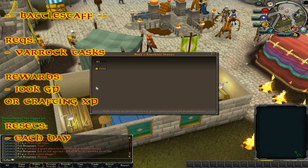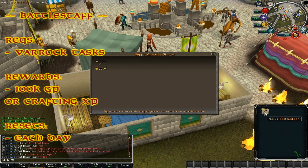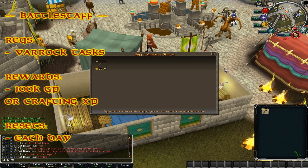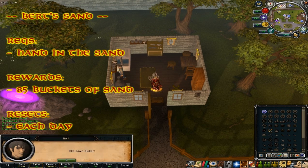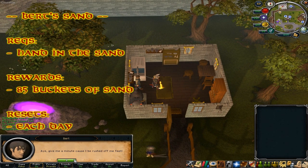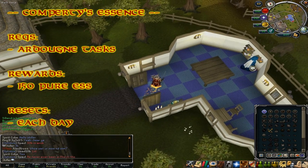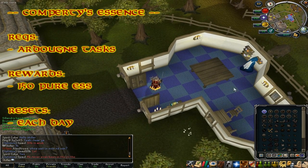Battle staffs can be collected from Naff after the Varrock Achievement Diary is completed. After the elite diary, you'll get more access to battle staffs in his store. The rewards are approximately 100k GP or some Crafting XP from the battle staffs you can buy and craft. Bert will give you 85 buckets of sand each day after you complete the Hand in the Sand quest — you must talk to him to get this reward, and it resets each Jagex day.